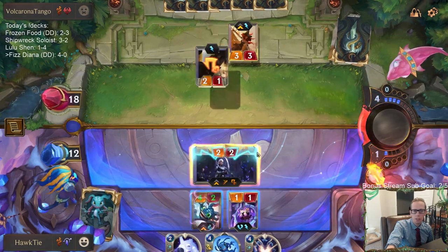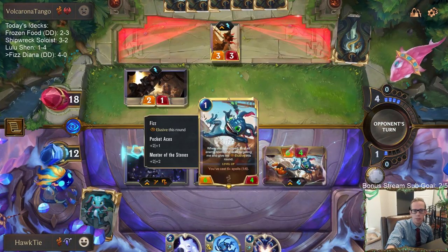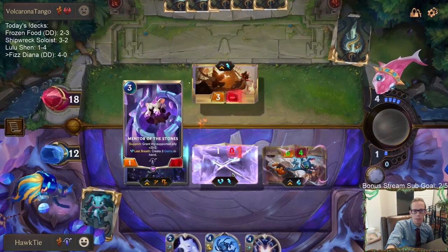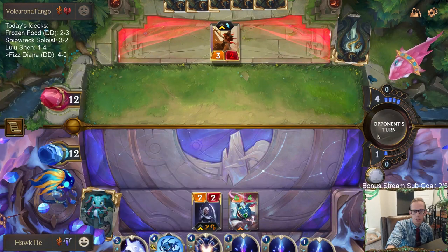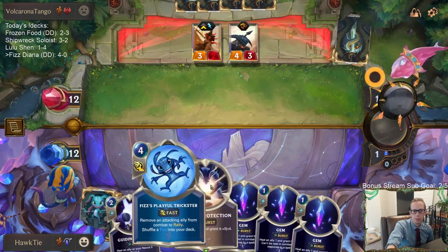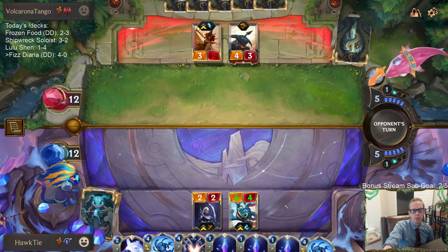So maybe I just challenge here, let them keep Misfortune, and pump this thing up to being a 6/4, where now Noxian Fervor doesn't kill the Fizz - but gives us a faster clock where we can combine that with Playful Trickster, also combine that with the gems. Now we have all these gems for Fizz and should kill them next turn. We play Astral Protection on their turn and then on my turn we have Playful Trickster with Fizz. Double Playful Trickster - we don't have the mana for that, but as long as we don't die here.